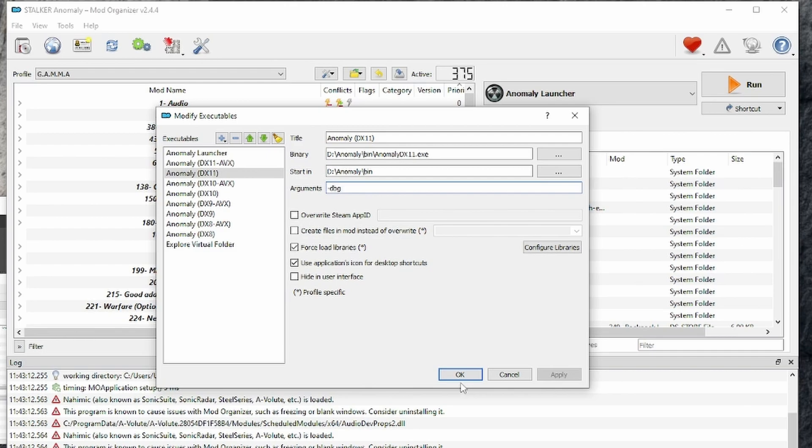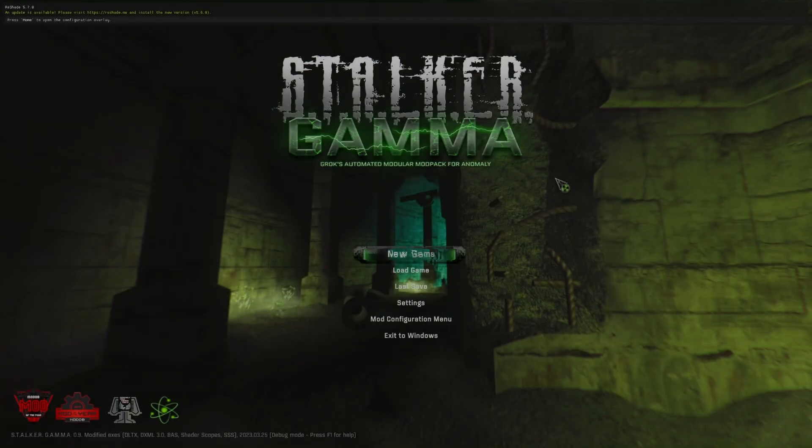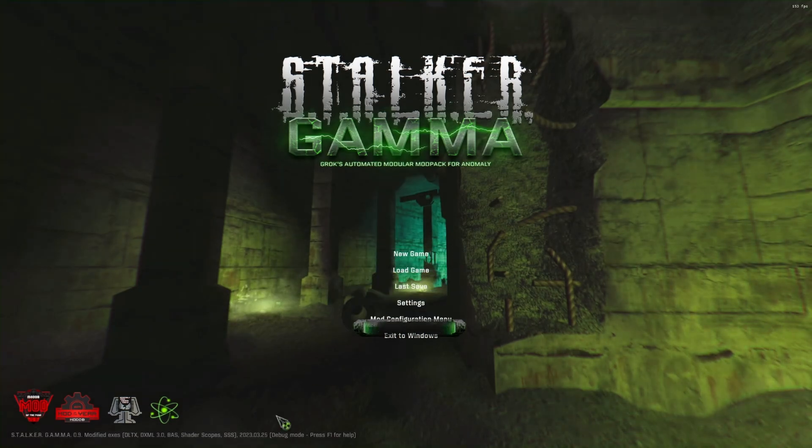Then you click apply, okay, and load the game up. So, game's booted up. Down here at the bottom, do you see it says 'debug mode, press F1 for help'? That's it — it means we are in debug mode, so we have access to debug.